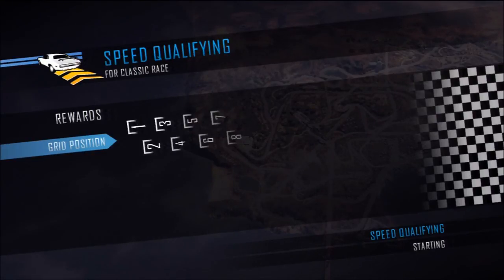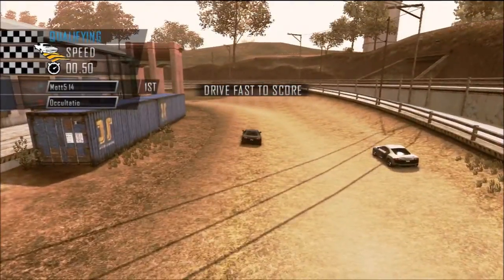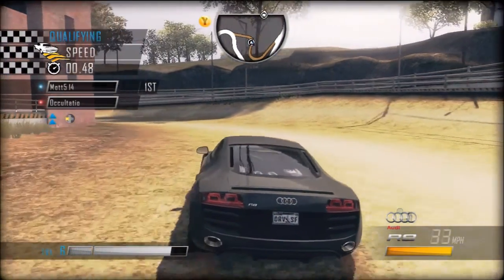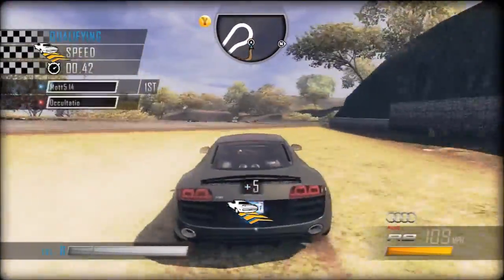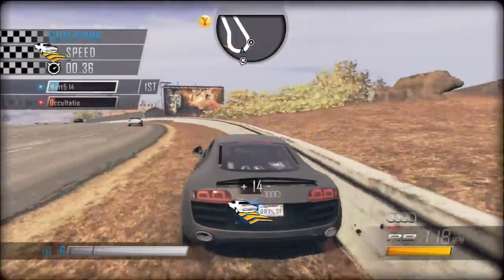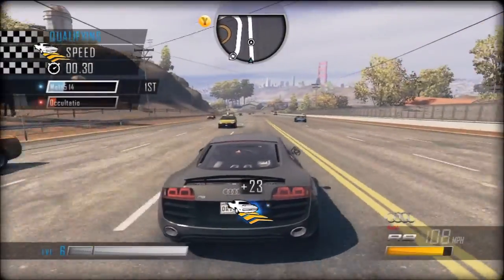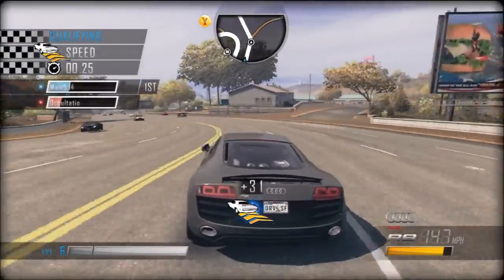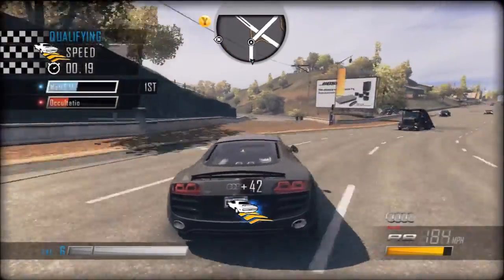Drive fast to score. So is it just the highest speed you reach at any point? No, every mile per hour is one point — think of it that way. Every second you're going at 10 miles an hour, you're getting 10 points. That's an oversimplification but — fuck you! I can understand why they would have done that. They definitely altered the physics for multiplayer. Your explanation makes total sense, but I find it obnoxious because I feel like I have to relearn how to drive from scratch.